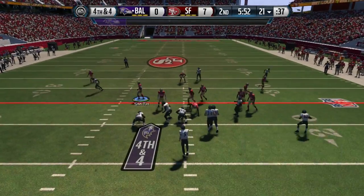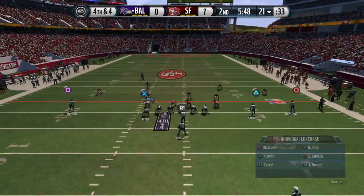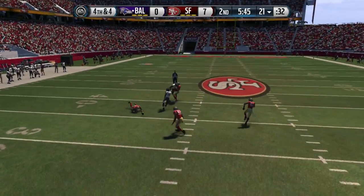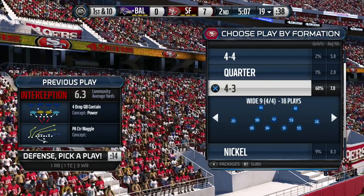This 4-3 White Nine defense is a really good run stopper too — you just have to make sure you put players in the right position. I'm going ahead and manning up Smith in the middle of the field. We almost had the pick there. You've got to always look for those crossing routes and take care of your assignment.